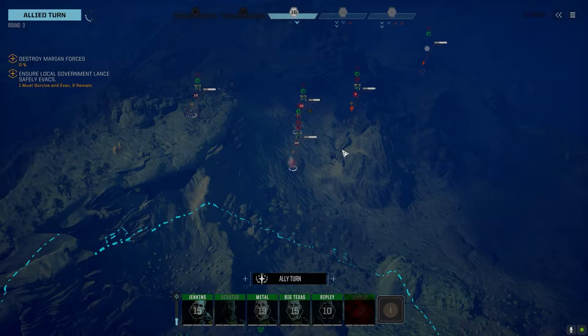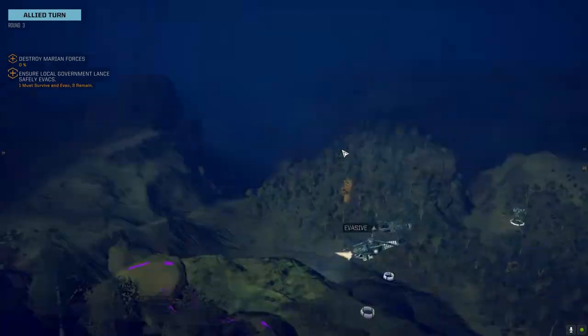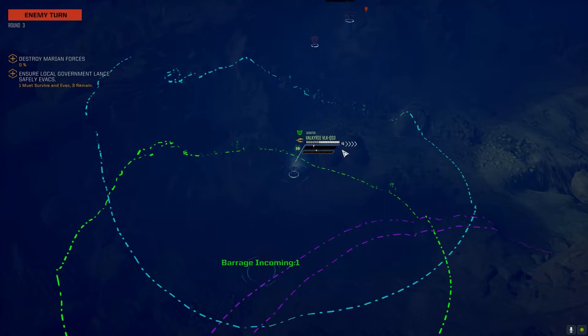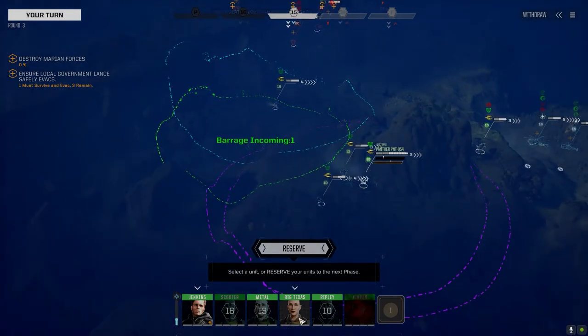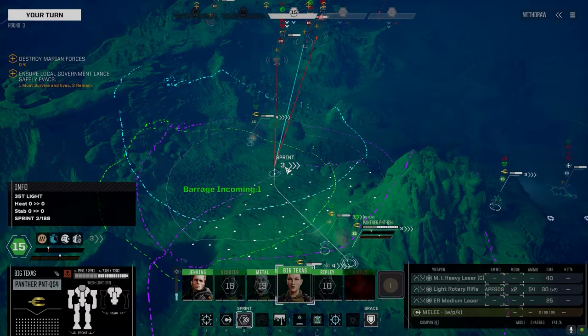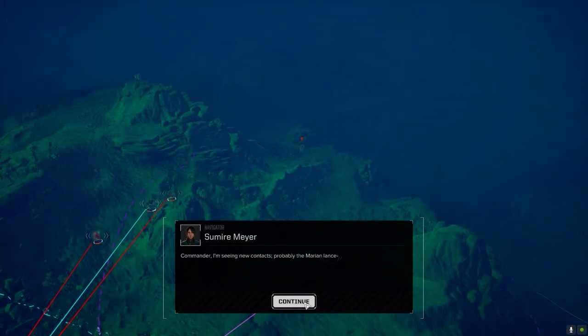We've got enough firepower to add a lot of instability to that guy. You're not going to get that shot the second time — you've got to drop your recoil. Keep the evasion up — dodge, weave, parry, whatever you can do. Stay alive. We've weakened his arm so we should be able to take it this turn. Let's close with the rotary — wind it up.